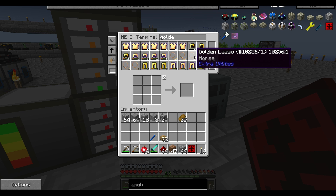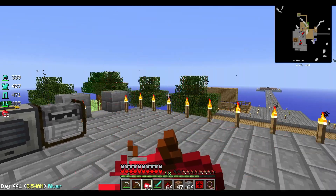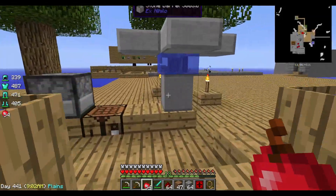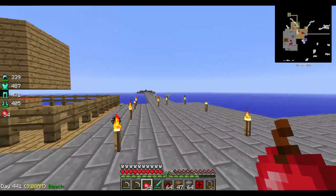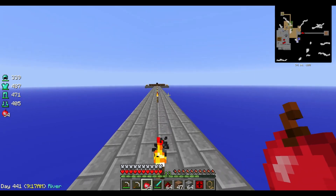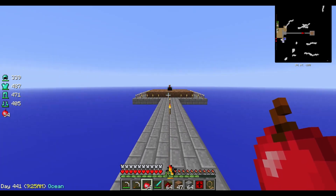I guess we could go with sheep. Let's eat up something in the meantime. I always forget to eat. Now I'm not going to spawn the animal yet. We made this golden lasso near the beginning and we actually got the animal from our animal farm. I'm trying to get two of each animal, but I really haven't worked on that too hard because we've been doing so many other things.